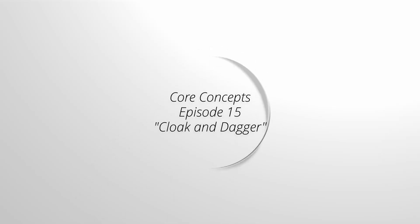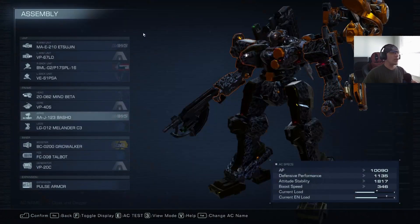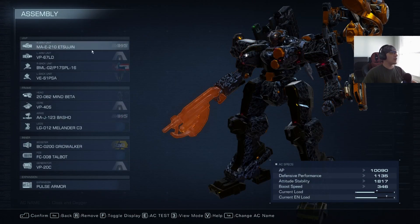Welcome to Core Concepts from Den Head Gaming. Let's see this build. I got another build for you today — this is Cloak and Dagger. On the right arm we are running the Itsujin.